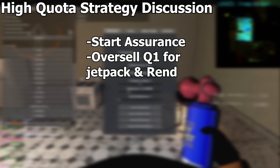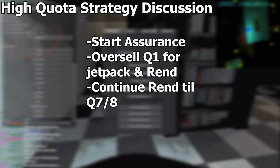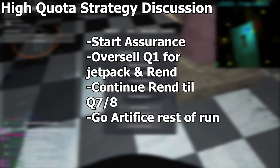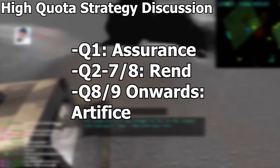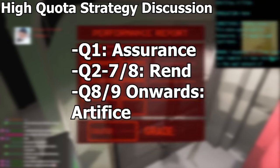With the Adamance and Rend changes, the strategy for high quota running switched up drastically. Here is the best way to run high quota in the current V50 beta: run Assurance for your first three days just like usual. Oversell quota 1 to get enough for Rend but also enough for a jetpack — the jetpack is a vital tool for Artifice later. Continue selling 550 from that quota onwards until you're at a quota equal to or higher than 1500, granting you enough to go to Artifice without overselling. By then you'll have two or more jetpacks and gear to get the high loot out of Artifice. Essentially: quota 1 is Assurance, quotas 2–7 is Rend, and quota 8 onwards is Artifice. With shotgun stacking buffed and Artifice being an amazing late-game map, a new world record quota is on the way.